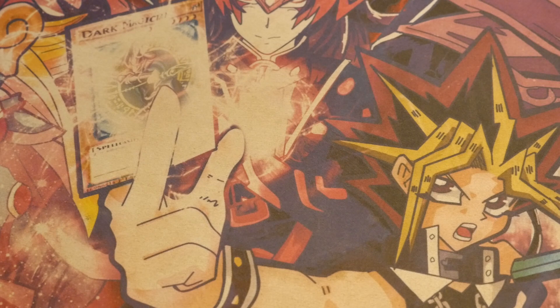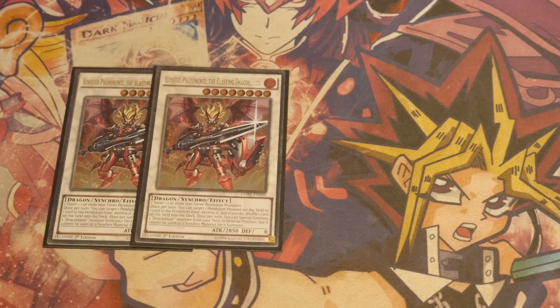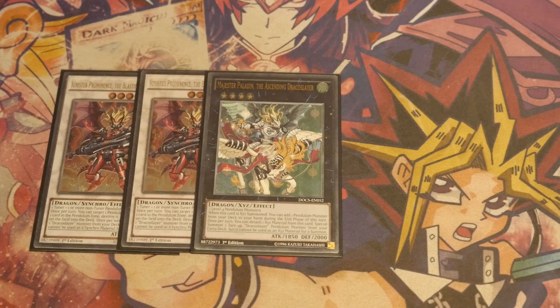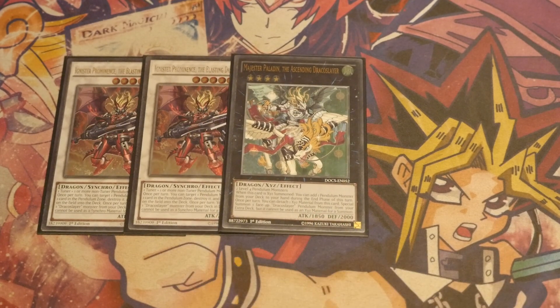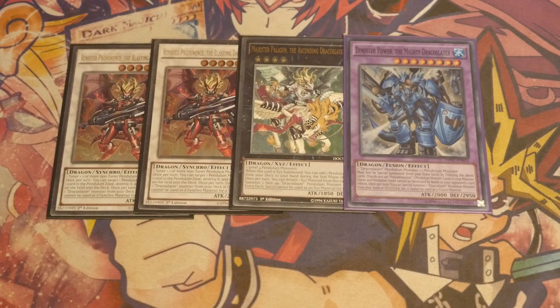Moving on to the Extra Deck, we'll start with our Draco Slayer cards: we are playing 2 Ignister. Prominence is such a cool card — the fact it is not a hard once-per-turn return is mental, and now because we have more Draco Slayer targets it can actually summon more from the deck. Really cool card — works as a non-targeting shuffling back as well. You've then got Magister Paladin, the XYZ counterpart — it will search you a Pendulum Monster in the end phase on summon, so do not forget that it activates on summon and resolves at end of turn. You also have the ability to detach a material to Special Summon a face-up Draco Slayer Pendulum Monster from your Extra Deck — it can't be used as XYZ material. The monster this one summons can't be used as XYZ, the monster this one summons can't be used as Synchro, and also this one summons cannot be used as Fusion — so it gives you small mini-locks, but this is all before Link Summoning so you have nothing to worry about.